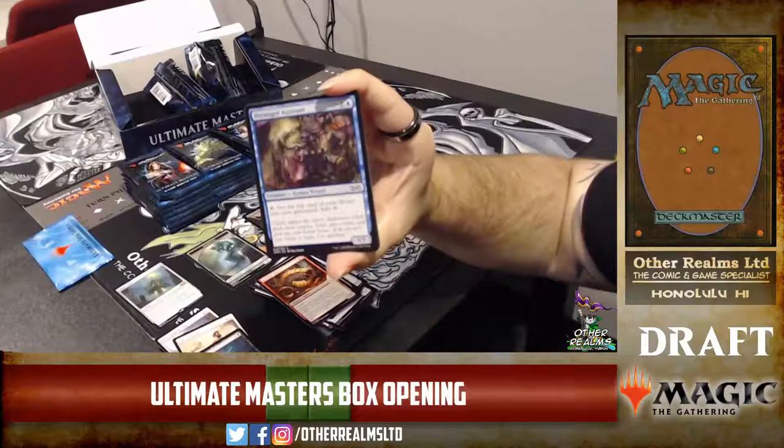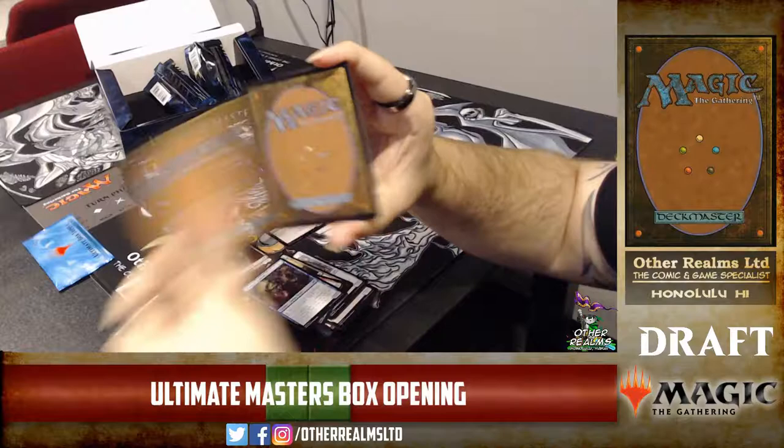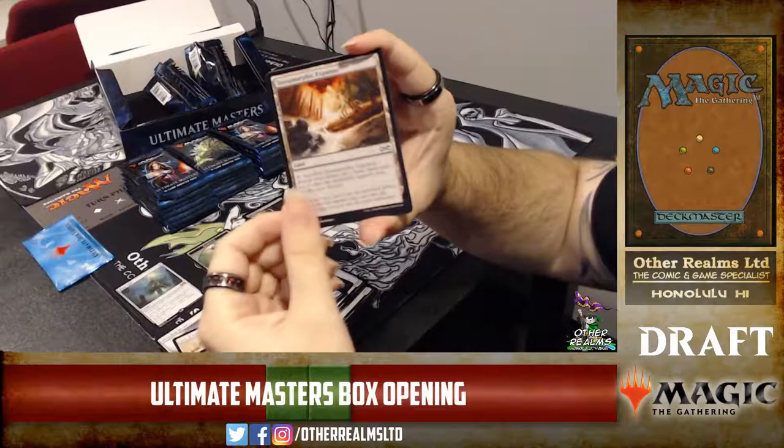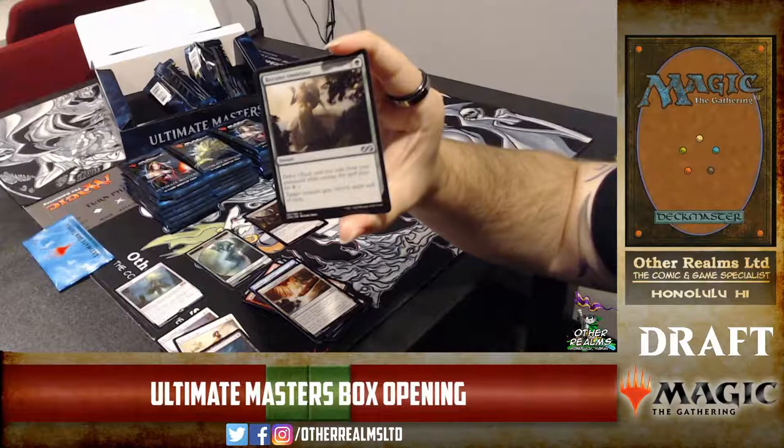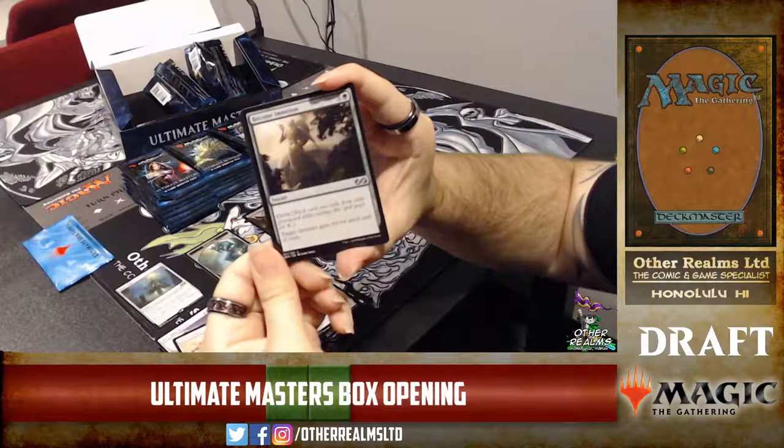Did they reprint Arrogant Wurm in this set or just Reckless Wurm? Just Reckless Wurm, and it's green — no, the original. Good old Terramorphic Expanse — all over the place. That's the other common mana-fixing in the set. The common Become Immense is very nice — it's a delve card, six mana, you can delve up to five cards, pay one green mana, and get a +6/+6 at instant speed.